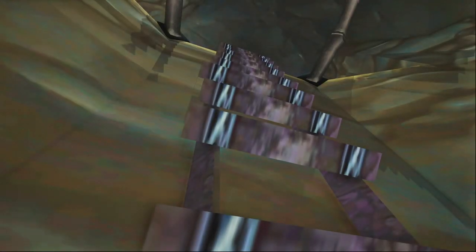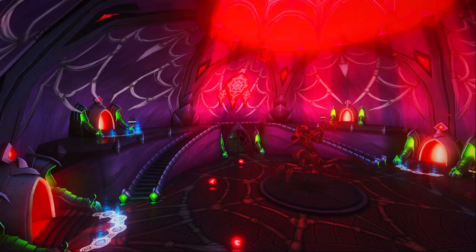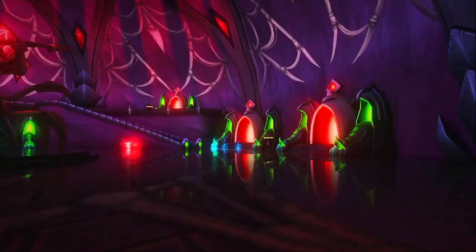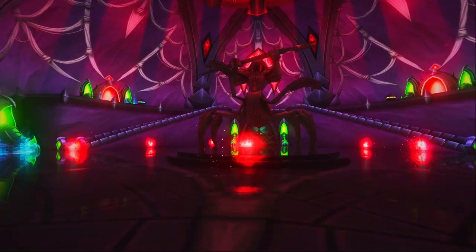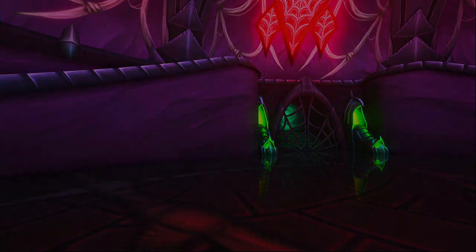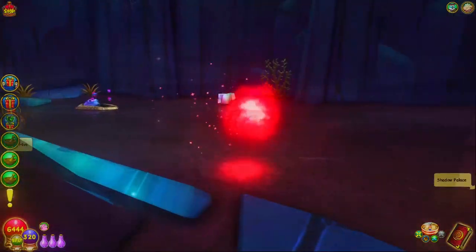Go up the first ladder, then go up a second ladder. After that, walk into the really creepy bright red door. Once you're in this bright red room, keep straight past the statue. There's a door that has spider webs on it with green things on the side — walk through there, and you're at the Shadow Palace, the glorious place for all of your farming needs.